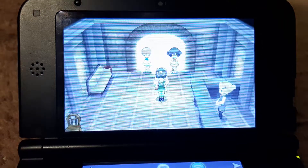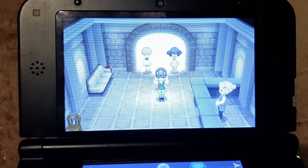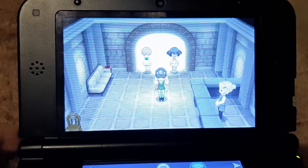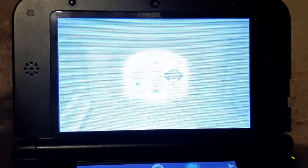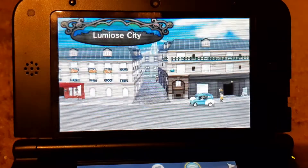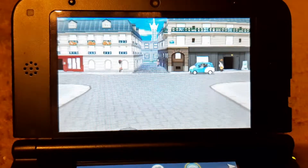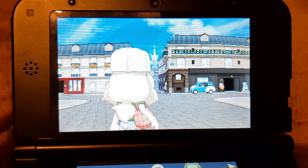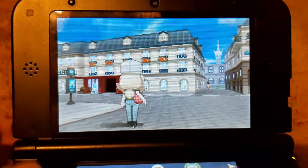Hey guys, it's the Gaming 290 back here for another Pokemon Y video, part 5. So let's move on. Last episode we got some stuff, and today we're going to be going to the lab and getting our second starter Pokemon, which is first gen. We're probably going to get Squirtle.